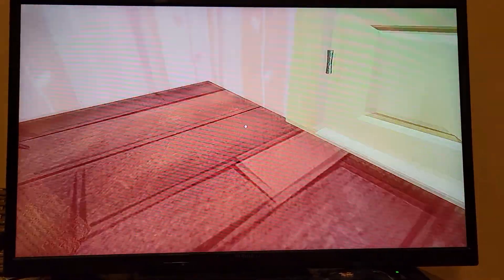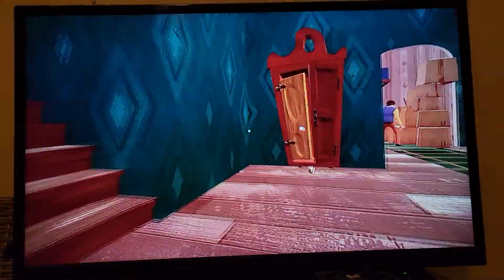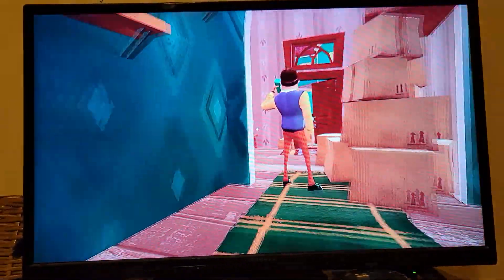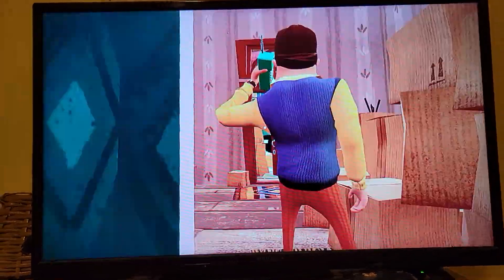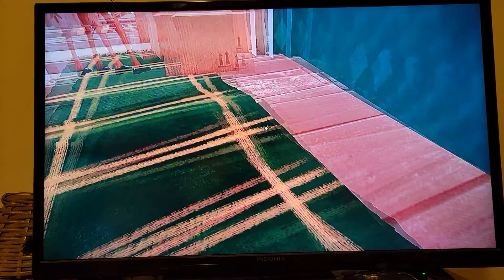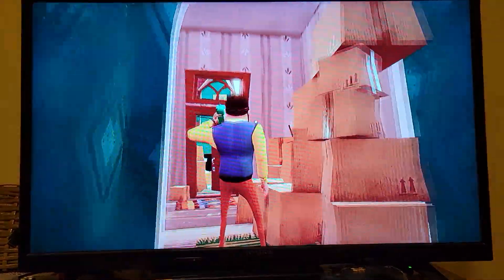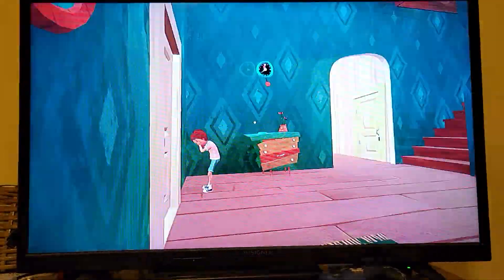What's up guys, we're playing Hello Neighbor Hide and Seek. Big Brad is here, Ethan's dad, and we're doing our first little playthrough. It's just going to be a couple of minutes to show you the kind of stuff we're going to be doing in the future. Ethan's going to be playing because he's way better at this game than I am, and he doesn't even know how to play this one yet.